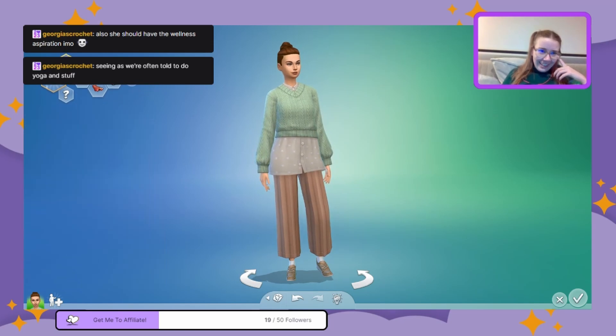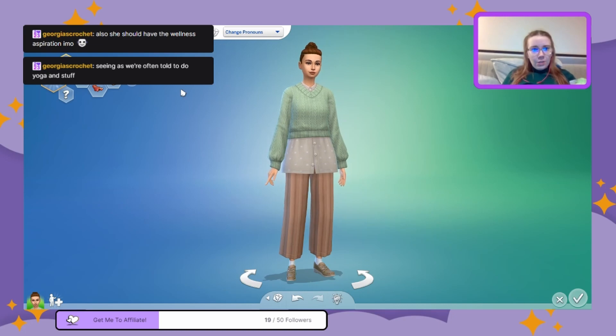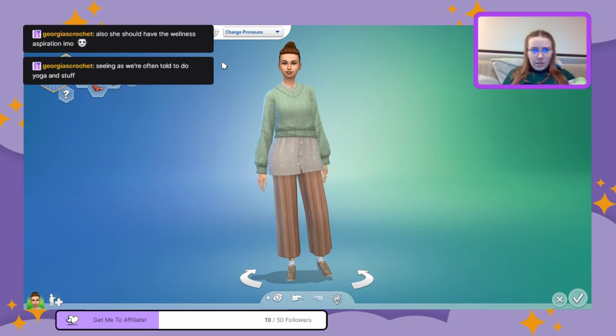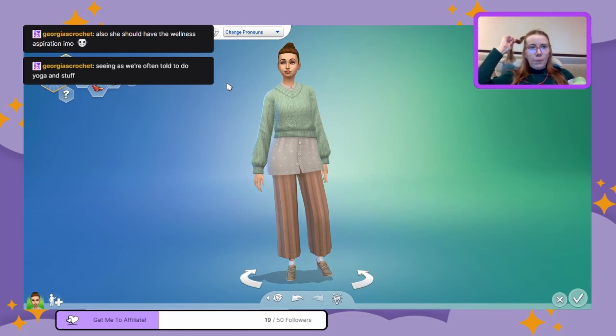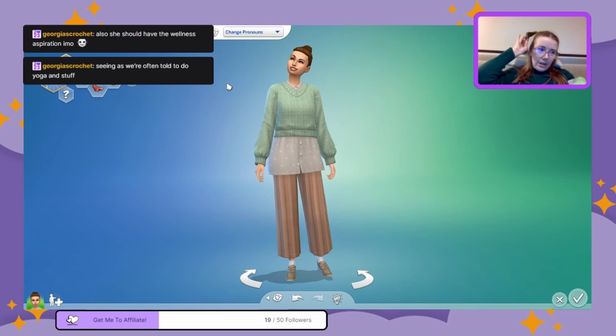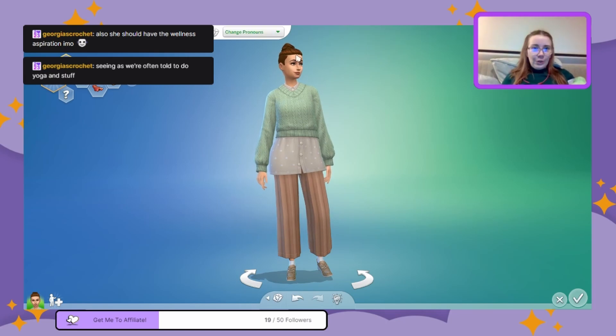I've literally been told to do yoga, but mostly tai chi — that was the main takeaway. Tai chi is apparently really good for fibromyalgia. You just have to try to move a little, because if I don't move, my stiffness and pain gets worse, but if I move too much it also gets worse. Usually I get up about every hour just to move and stretch.